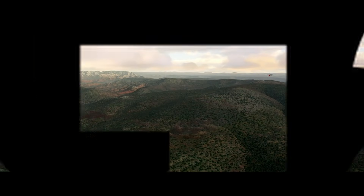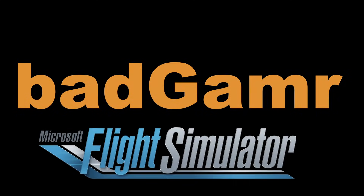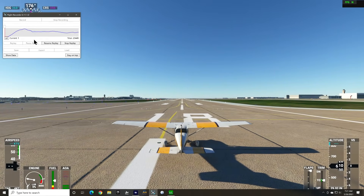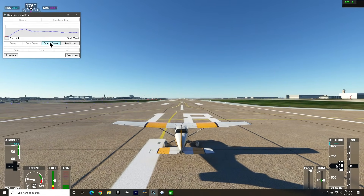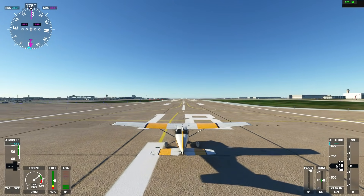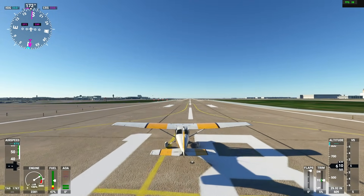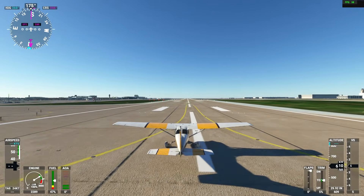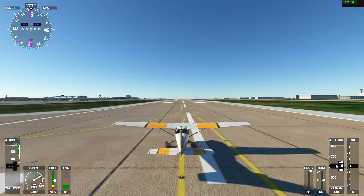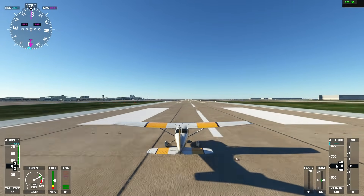The patch notes are, as ever, linked in the description. Since the patch notes specifically called out airport Kilo Delta Foxtrot Whiskey in the Dallas Fort Worth region as being an issue, I recorded a flight taking off and flying a pseudo pattern over there. I'll refer to it as KDFW since we're not on a radio here, and I'd never flown the area before, so I had no point of reference for performance other than this flight recording.